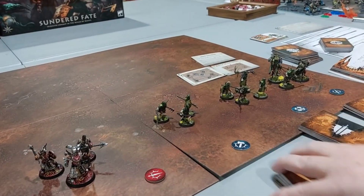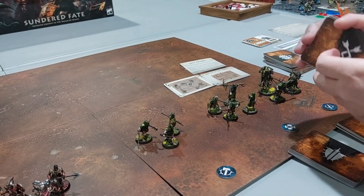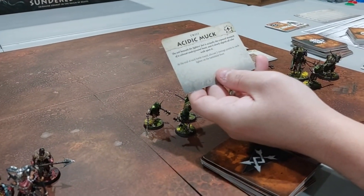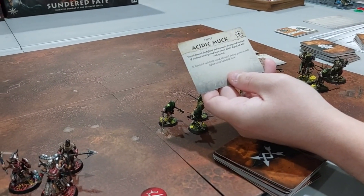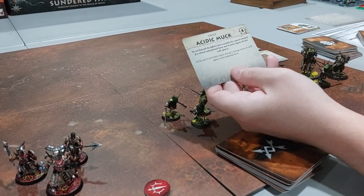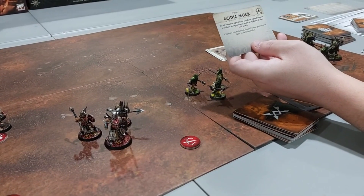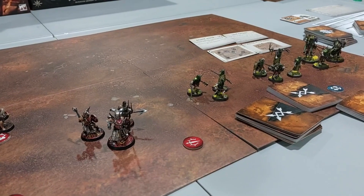Then the twist: Acidic Muck. The soil beneath your fighters' feet is actually the exposed stomach of a colossal underground beast, and it slowly digests all who walk upon it. At the end of each battle round, allocate two damage points to each fighter on the battlefield floor. So you don't want to be on the floor — and that's going to be interesting with the scout placement too. So we'll set up the map.